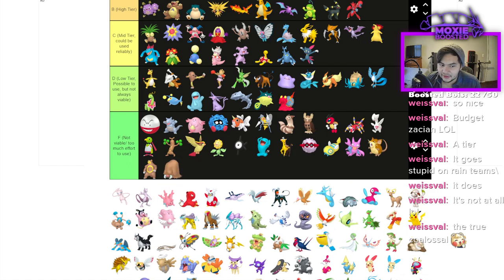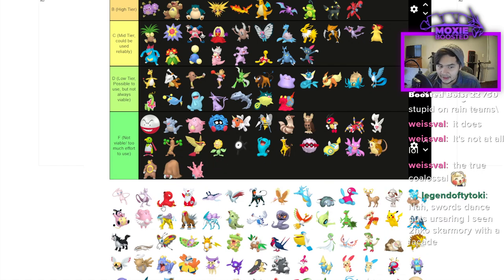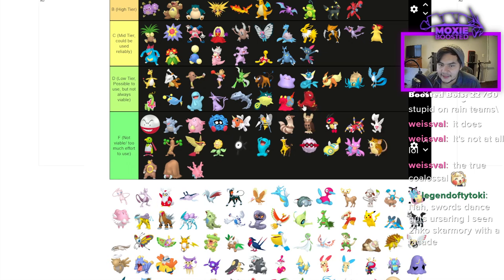Piloswine is F because no Eviolite. Corsola is F. Octillery is D tier — you can run Sniper with Scope Lens and it's actually pretty hard hitting with good coverage. Back in Series 7 when Registeel was a thing I started running Sniper Octillery to beat it. Delibird is F tier. Mantine is D — it's a Swift Swim user with a couple cool tools and it does get Tailwind.